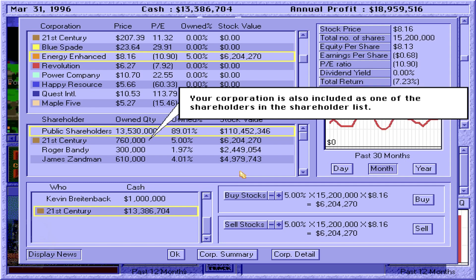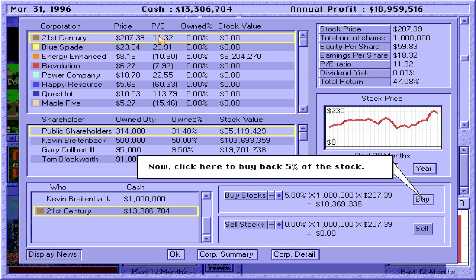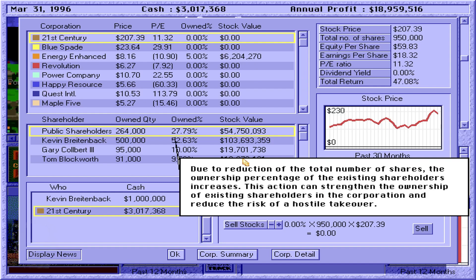Your corporation is also included as one of the shareholders in the shareholder list. Besides buying stocks of other corporations, your corporation can also buy back its own stock. The shares bought are taken out of circulation, therefore shrinking the number of outstanding shares. This can have a positive effect on earnings per share, which in turn can have a positive effect on the stock price. To have your corporation buy back its own stock, first click here to select your corporation's stock, then click here to buy back 5% of the stock. Note that the total number of outstanding shares of your corporation is reduced. Due to the reduction, the ownership percentage of the existing shareholders increases. This action can strengthen the ownership of existing shareholders and reduce the risk of a hostile takeover.